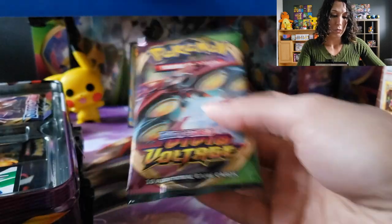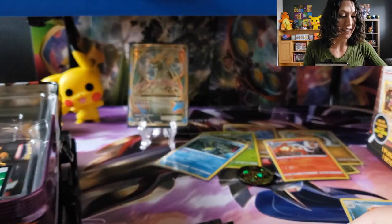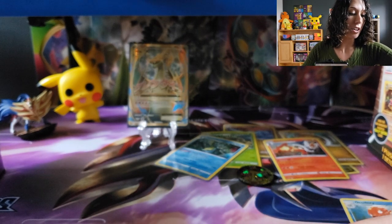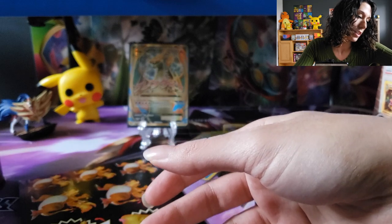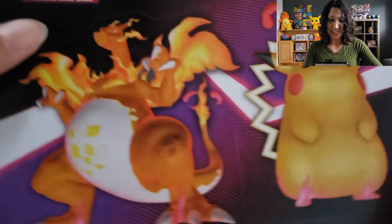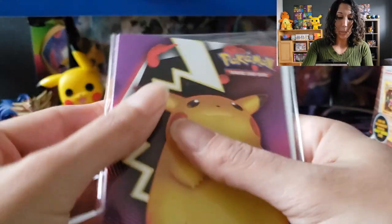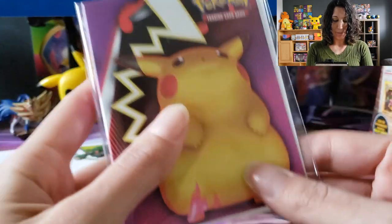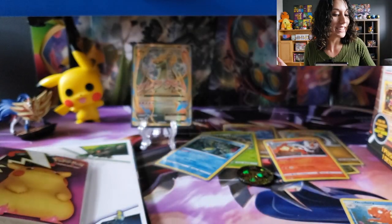We got two packs of Vivid Voltage, a Sword and Shield, Burning Shadows and Sun and Moon Base. If you guys haven't seen this yet — look, you've got a full sticker set with the Mega Charizard and Pikachu. Some more bigger stickers too, and dollar stickers as well. This is so cool. And there's a little note it comes with. My daughter will love filling this up with her Pokemon cards and notes. And it comes with a little mini binder — I'm going to put it for my son or daughter. You can put some cards inside. This collector's chest has really nice things in it — I highly recommend it.